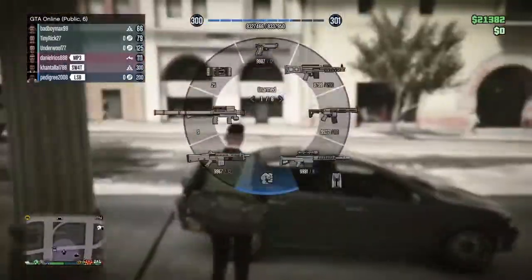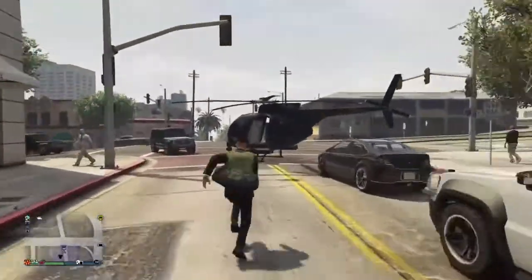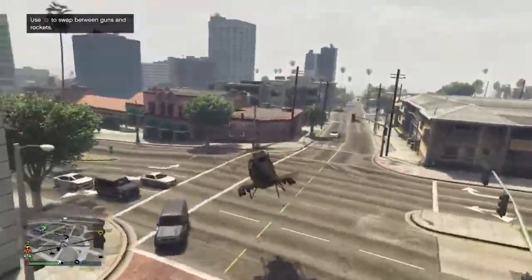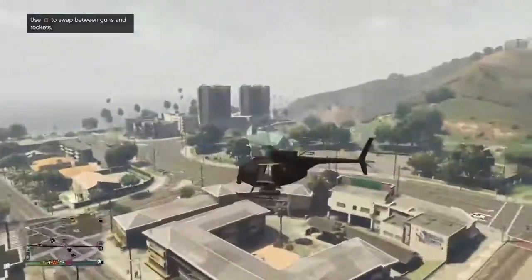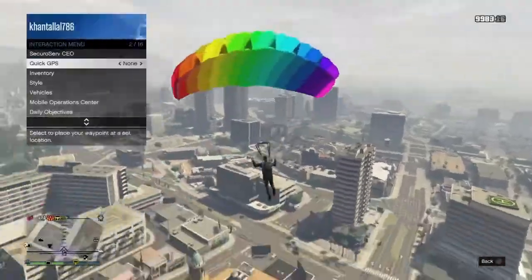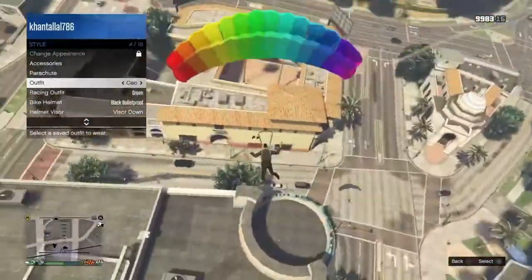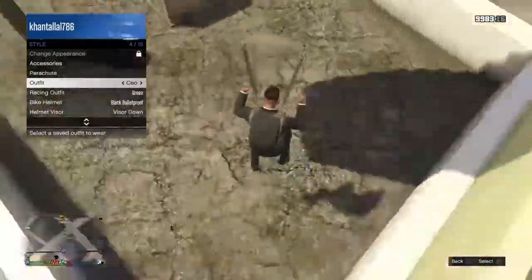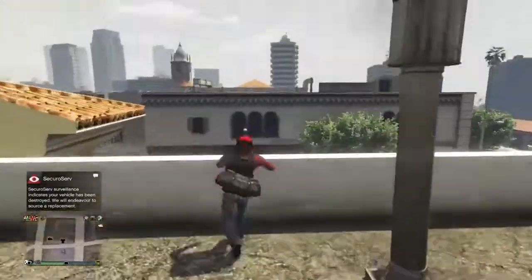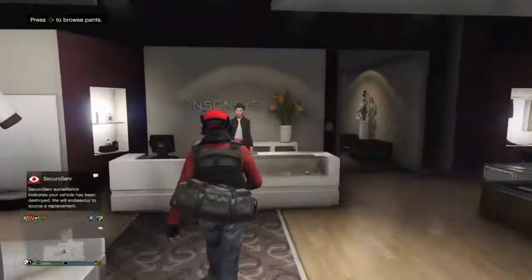For the transfer, you need any helicopter you want. Fly up high, then get out of the helicopter and quickly open your parachute. Go to style, then select which outfit you want to get the duffel bag on. When the parachute deploys, press X. As you can see, I got it on my LDF outfit.